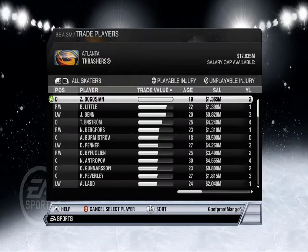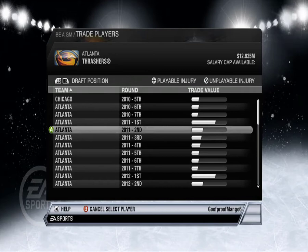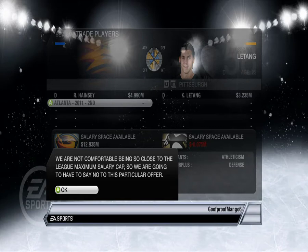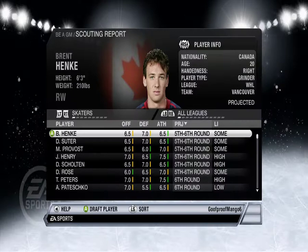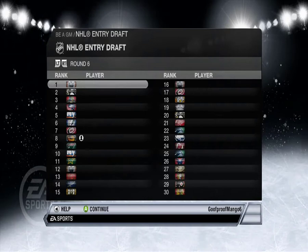Ron Hainsey and a second. Oh come on, stupid Pittsburgh. Alright, let's go to our pick — it's gonna be a crappy pick anyway. Oh, Dan Suter — I guess that's like Pious Suter's brother or something. Continue.